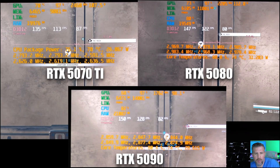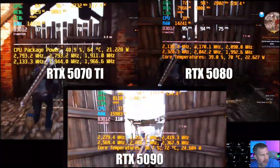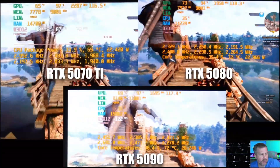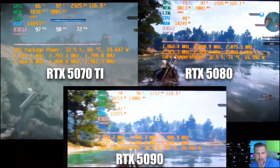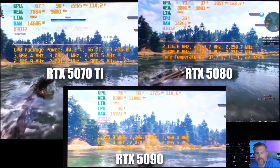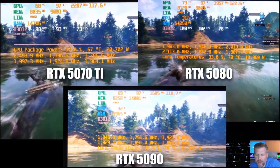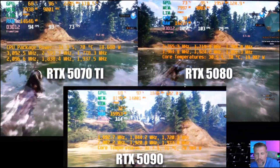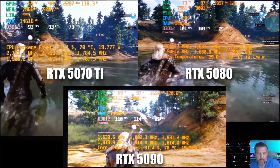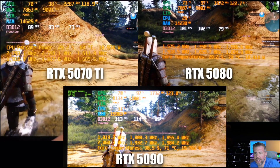In The Witcher 3, the 5080 is 9.7% faster and the 5090 is 22.6% faster than the 5070 Ti — one of the games showing more than a 20% gap. This is because the CPU uses only about 20 watts, letting the GPU boost to over 120 watts. That low CPU wattage allows a bigger gap between the three chips, pushing the 5090 to 22.6% faster and giving much more mileage from the 5090 and 5080.